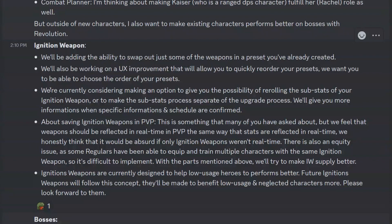But the main point is point three: giving you the possibility of re-rolling the substats of your ignition weapon, or making the substats separate from the upgrade process. I always get subpar substats, or maybe two out of four that are really nice, or maybe a 1.5% roll on a substat that's good but not great. Having this possibility will open up a lot of new possibilities for the game — it won't just be luck of the draw. You could actually make it exactly how you like it.